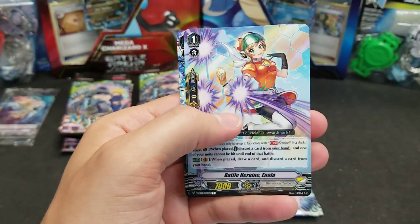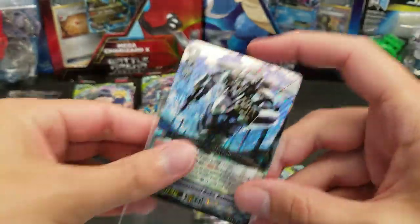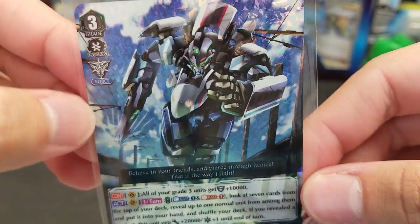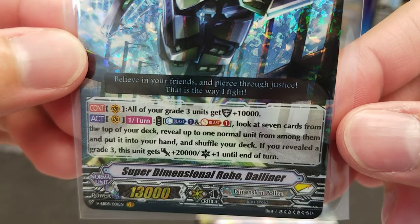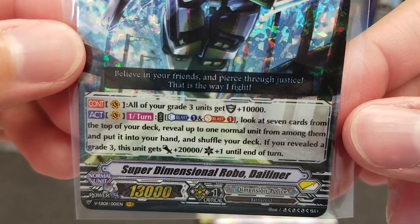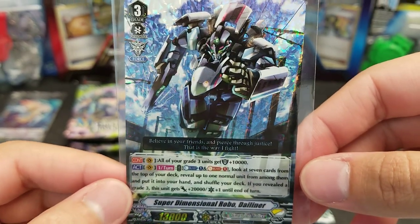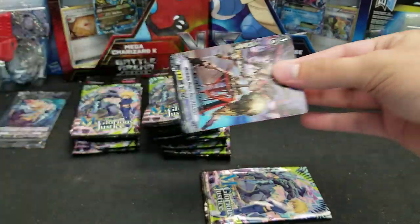Hydro Hurricane Dragon of Aquaforce — Double Rare. Come on, VRs! We want the really shiny things. And it is a VR — we've got Super Dimensional Robo Dye Liner, the Dimension Police unit featured on the playmat of the Sneak Peek Kit. All of your grade 3 units get plus 10,000 guard. Once per turn, Counter Blast 1 and Soul Blast 1: look at seven cards from the top of your deck, reveal up to one normal unit, put it into your hand and shuffle. If you reveal a grade 3, this unit gets plus 23,000 power and plus one critical until end of turn — so a 33k, 2-critical base. A welcome addition to Dimension Police.